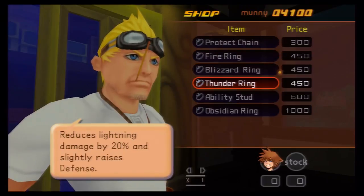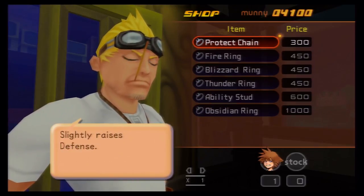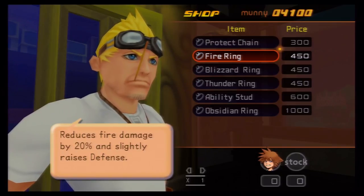You can go and buy items like the ability stud, the obsidian ring, or any of these. I would suggest getting the fire ring right now, because there's a boss coming up whose attacks are fire-based. Also, the items that Cid sells actually change throughout the game. Right now he offers these, but after Agrabah he'll offer upgraded versions, and after a certain later event he offers the best ones.